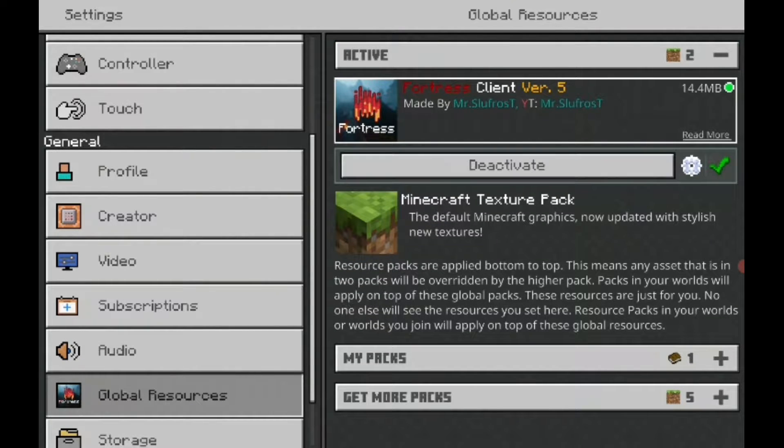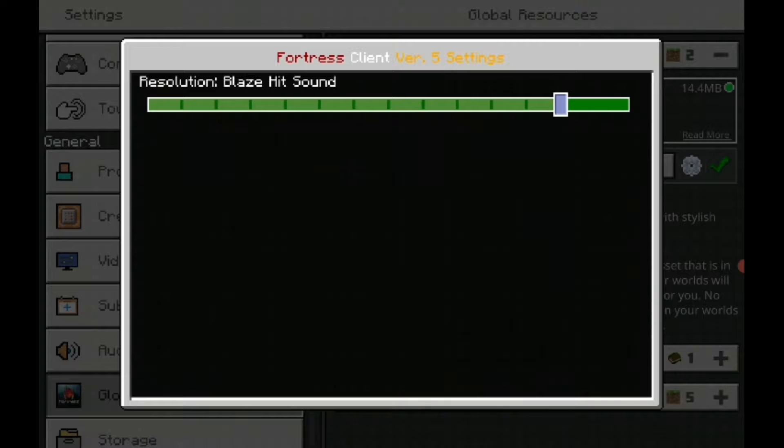Now go to Settings, then go to Global Resources, then My Packs, and activate the texture pack. Now go back to Settings and you're gonna see a lot of features.